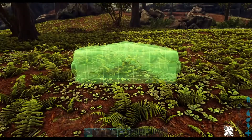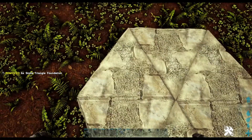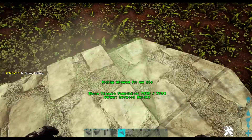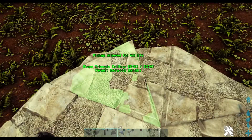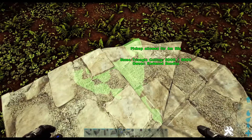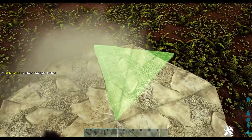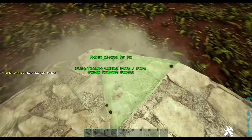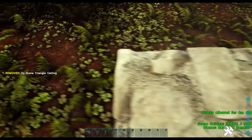To make this build we need to start off with a circle. Take six triangle stone foundations and place them in a hexagon pattern. Next take a square ceiling, place it down, then a triangle ceiling and using this snap point place them down all the way around. Then pick up the square ceiling.